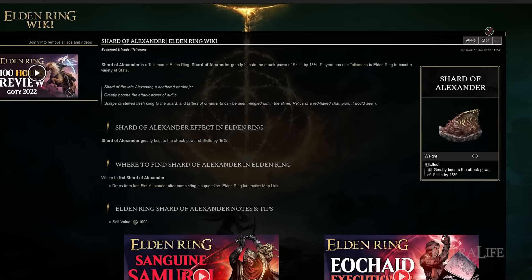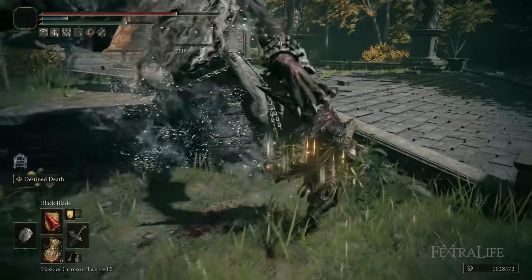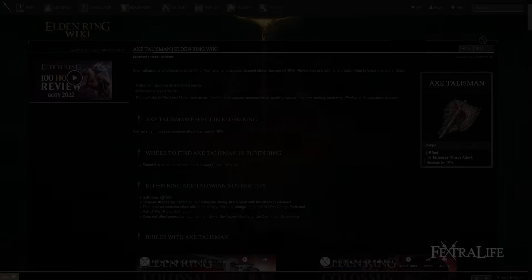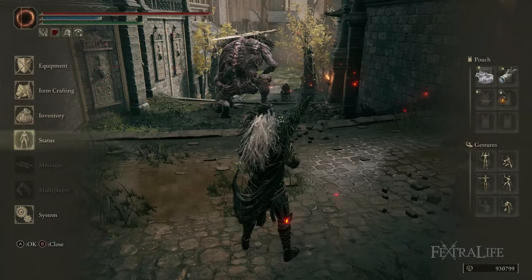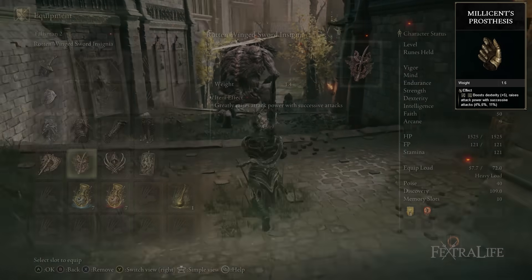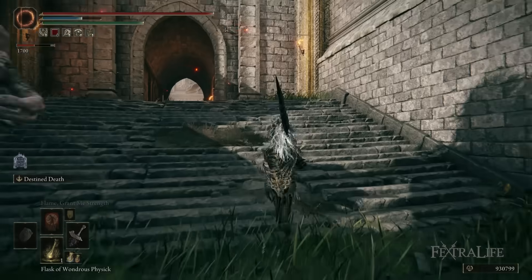In the last talisman slot I change it around depending on what's going on. You can use Shard of Alexander to increase Destined Death damage, however as I said the damage of that ability isn't very high even when optimized, and because it has such a long animation it's very hard to pull off. So it's not something you have to use all the time, particularly if you're only going to use it once in boss fights. Another good option is the Axe Talisman if you're using charged R2s, or Ritual Sword Talisman to increase damage at max health. Also worth noting: Winged Sword Insignia, Rotten Winged Sword Insignia, Millicent's Prosthesis — they don't impact Destined Death. Destined Death does not trigger those talismans or the Thorny Crack-Tier, so it's not worth using those for this build.